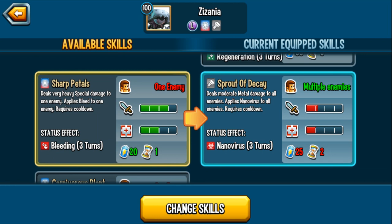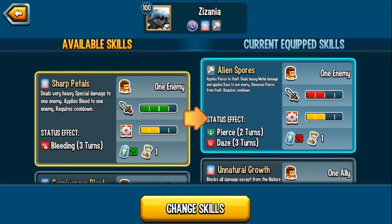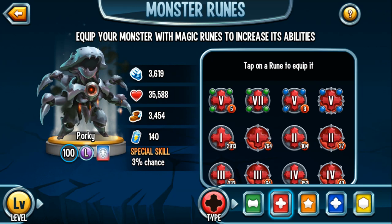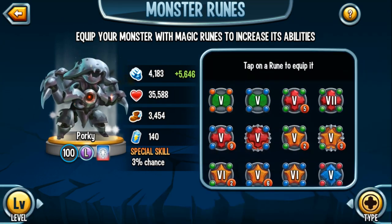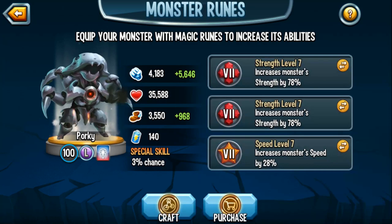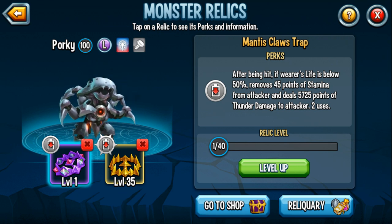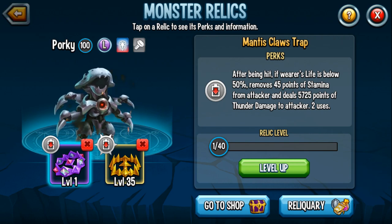We also have Sharp Petals, which deals very heavy spell damage to an enemy and applies bleed. Sharp Petals is a very strong skill. The two Pierce skills aren't that strong — we have a Pierce daze and a Pierce poison. Since this monster is an attacker, you want to give it competitive high level runes. I'll go with two level 7 strength runes and a speed rune. For relics, I'm going with the Mantis Claws Trap and the Oblation Trap, though I'm iffy since this is an attacker — a sword or essence might be better utilized.